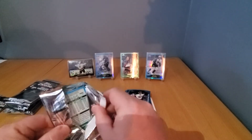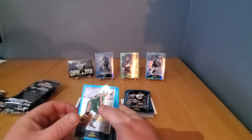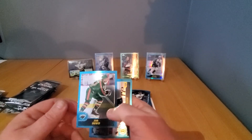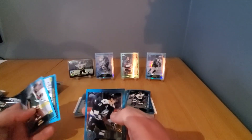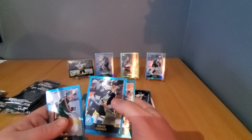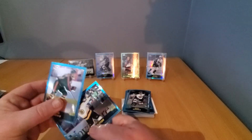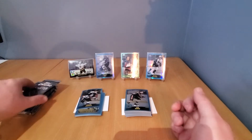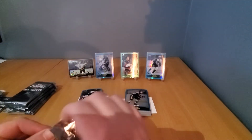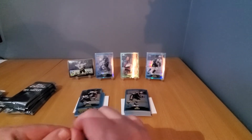I'm a Gretzky guy, but Mario Lemieux is a close second. Another rookie card — Nikita Alexeev and Paul Kariya. There's Brian Rolston's regular card too. Pretty cool. Chrome cards — not sticky, I'm happy with that.